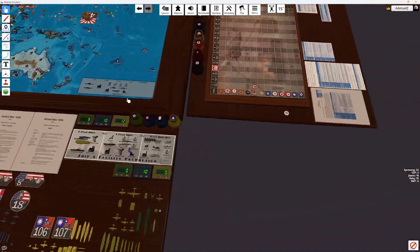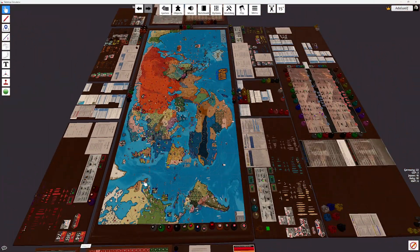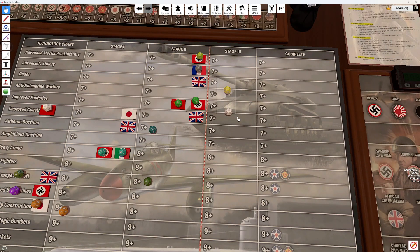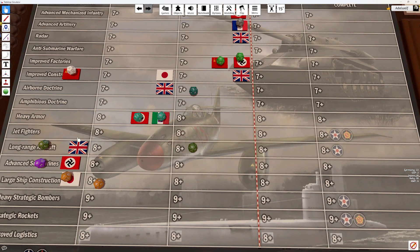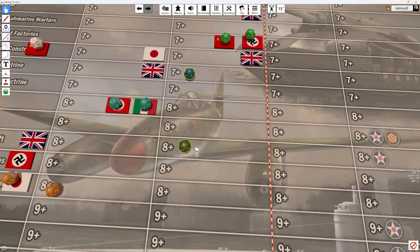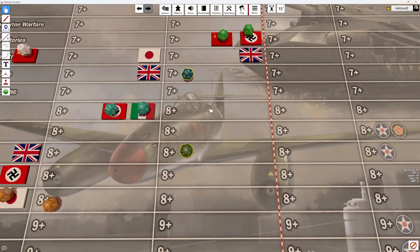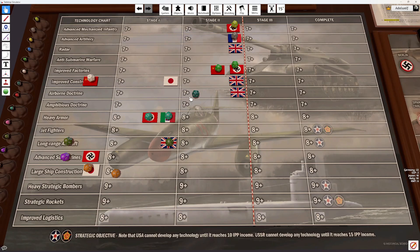Let's start with UK Tech Rolls on this other board over here. They have two right now, so they've already got to stage two. We're going to go for Airborne Doctrine and Long Range Aircraft. We get both — we're on stage two there and nine there, so that's good. That one's finished for now.